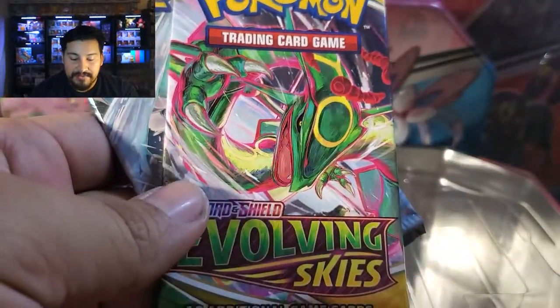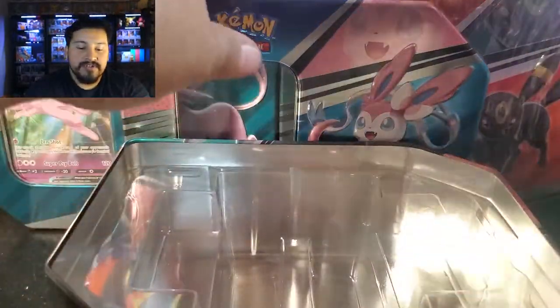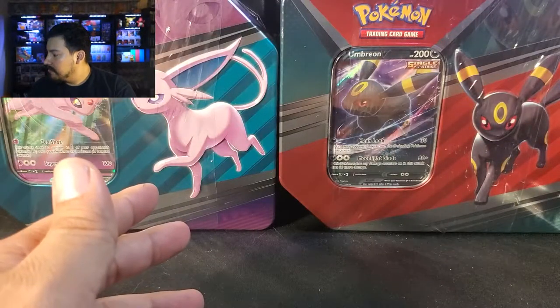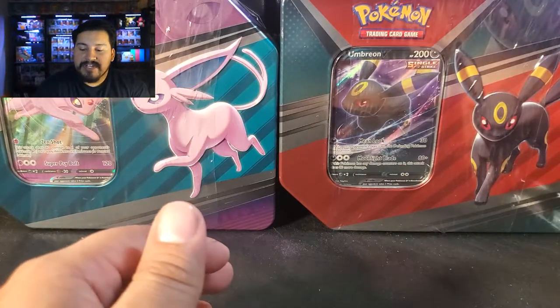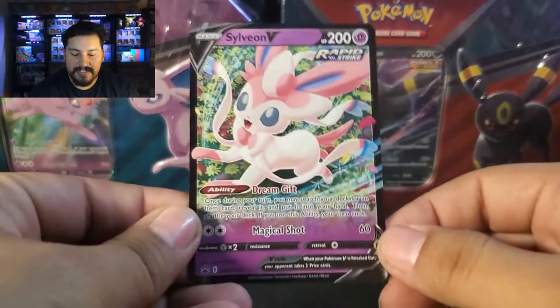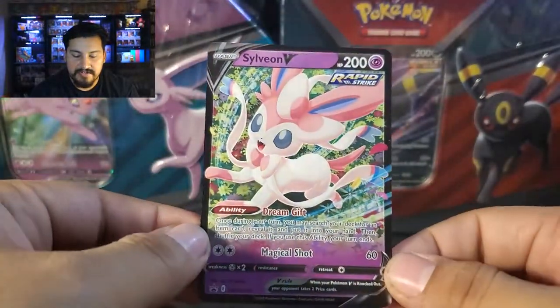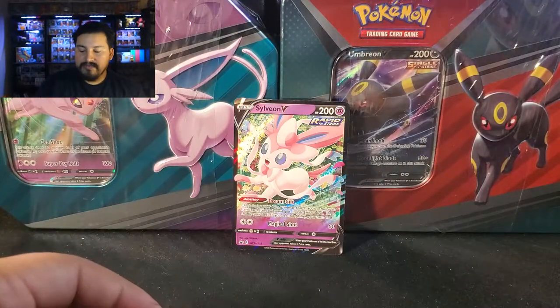Evolving Skies is the better of the bunch, but really, really nice overall. No Battle Styles, no Darkness Ablaze, no Sword and Shield — really, really good. We also have the code card right behind the plastic insert. Here is the Sylveon promo — a better look at that. Really beautiful card there.